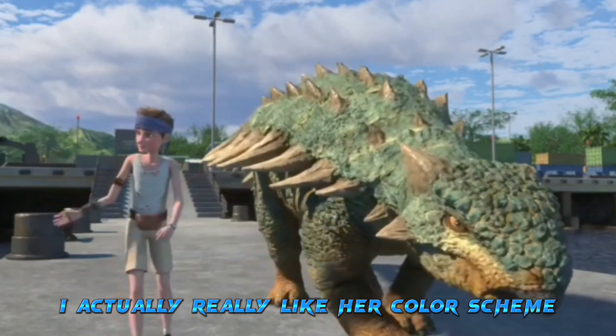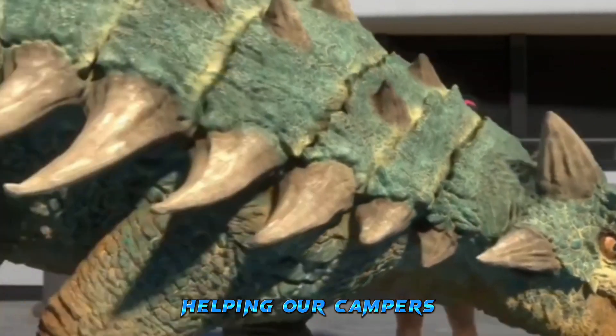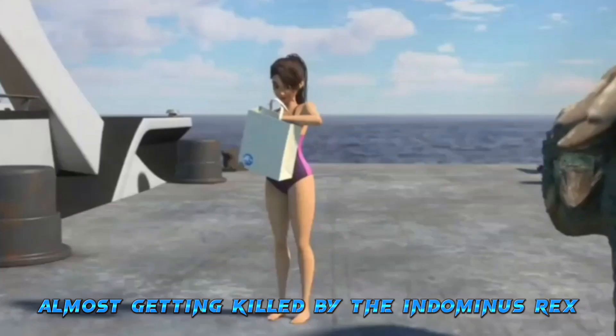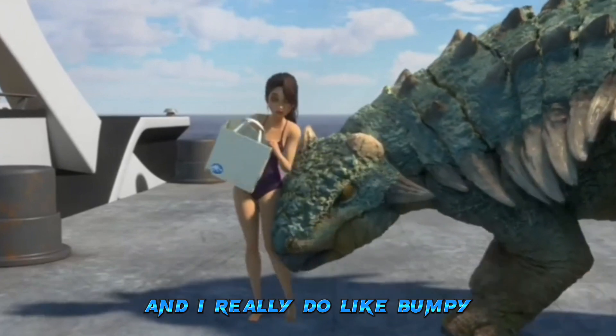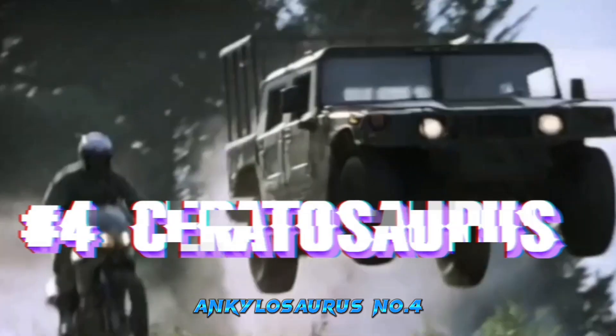Number five is the Ankylosaurus, or more specifically Bumpy. Bumpy was a fantastic addition to this franchise. I really like her color scheme, and she's had some memorable moments such as beating the hell out of Toro, helping our campers, and almost getting killed by the Indominus Rex at the beginning. I'd love to see her in live action — she's a cool Ankylosaurus.